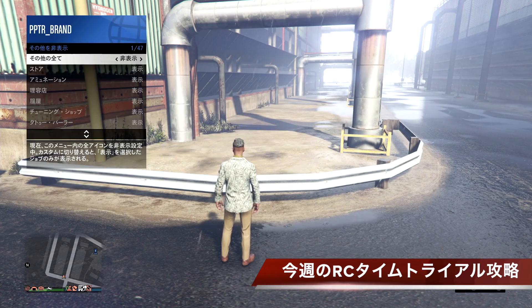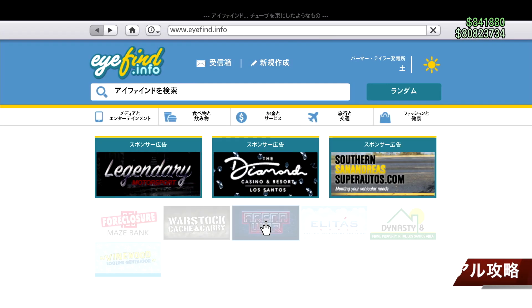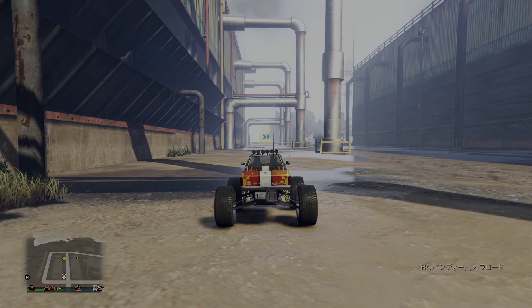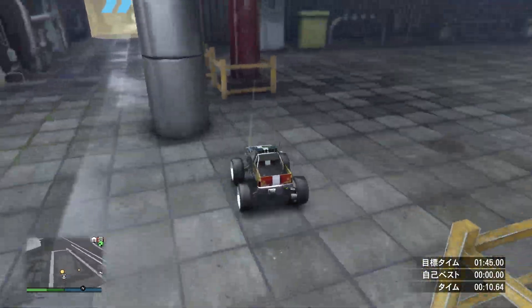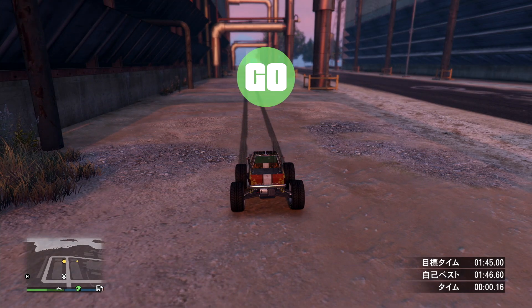この辺りは確実にブレーキして木に当たらないようにしてゴールを目指してください。1回目の報酬は高額で2回目以降は参加費程度となっています。続いてRCタイムトライアルです。これはアリーナを持っていて、さらにRCバンディット（約150万）を持っている人だけがチャレンジしてください。今回のところは難易度高めで、雨の日はあんまりおすすめしません。失敗したら右十字キー長押しでリスタート。視点を一番遠くするといいです。